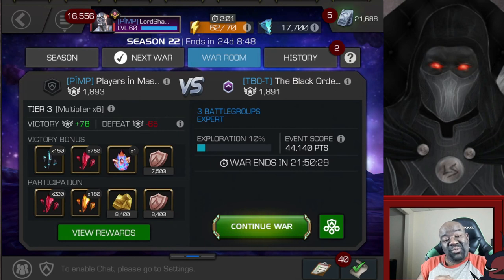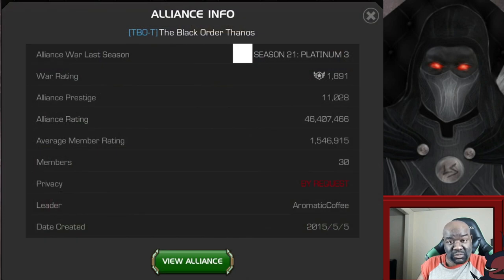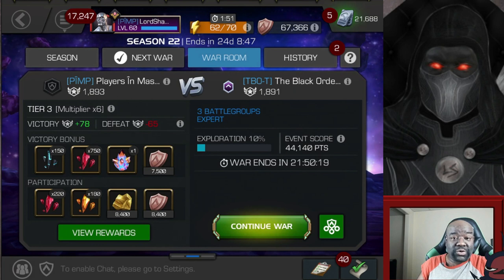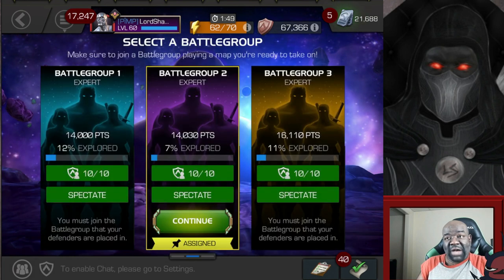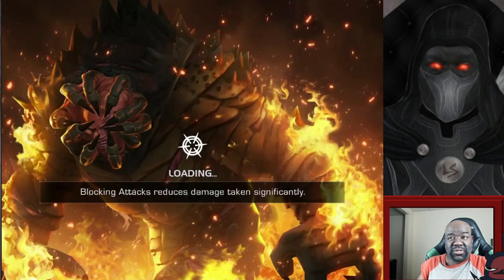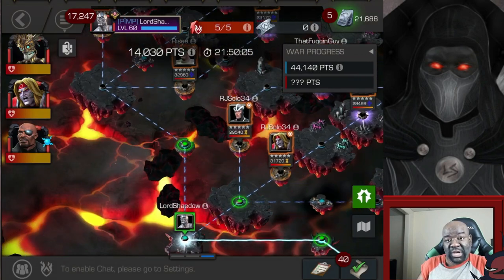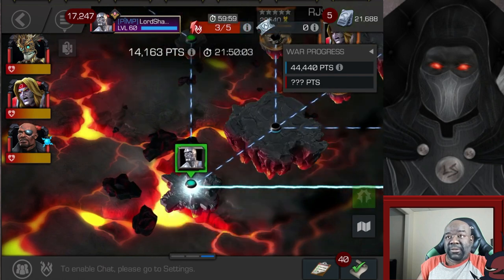Hey everyone, Shadow here and welcome to another Marvel Contest of Champions video. It's Season 22 and this is War number two, the second war of the season. We're going to get into an alliance called the Black Order Thanos. I've already scouted out my path and I don't see any difficulties. I'm going in with my standard team of attackers: Warlock, Omega Red, and Nick Fury.